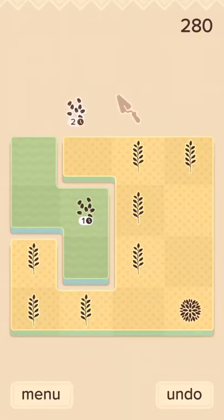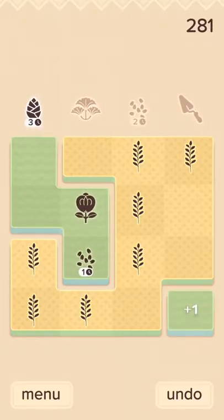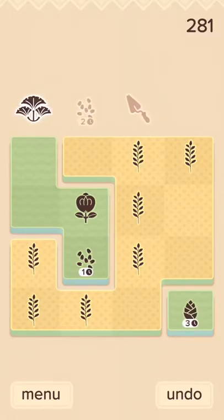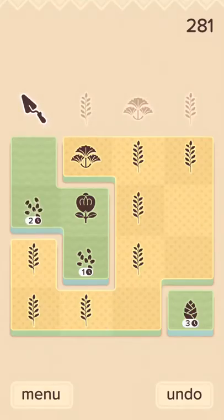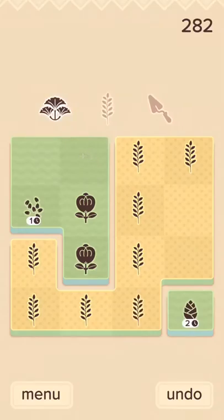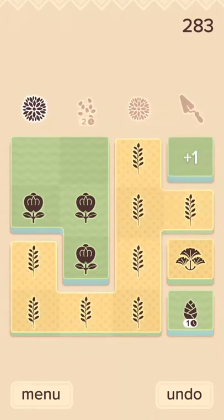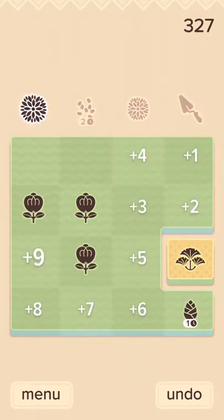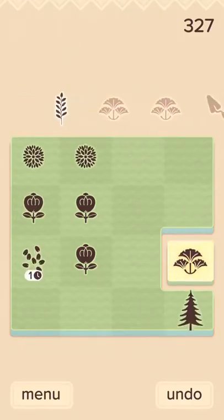I'm going to harvest the opium — I just need one more. Getting rid of that guy. Alright, here we go — joined! Oodles and oodles of points! Let's take a look — boom, excellent! Let's put that one there, put that one there — let's get it all on green first. Get rid of that pine tree.